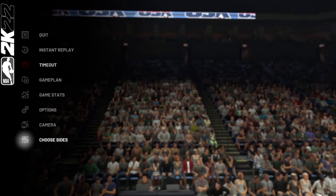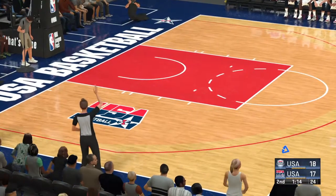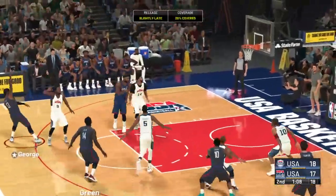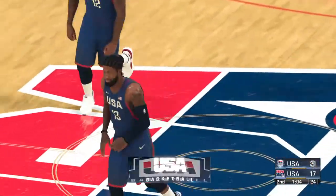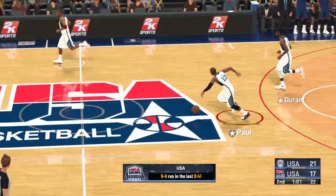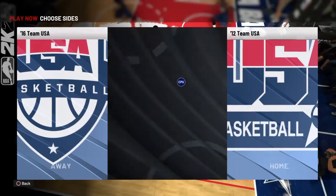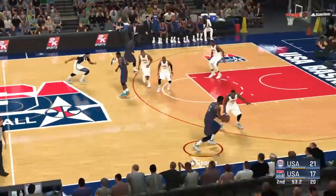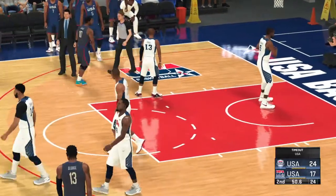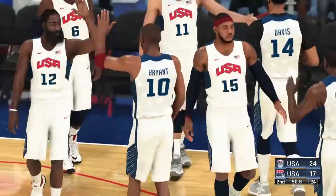And it goes out of bounds, last touch by Paul. We've got time left to play in the second quarter. USA moving the ball around — a nice shot by George, Paul George showing his offensive confidence, just letting that one go as soon as it touches his hands. Shot is off — that was a little bit of a range check for him. They played smart, and then all of a sudden it was maybe a little too flashy. Timeout called, the first for USA.